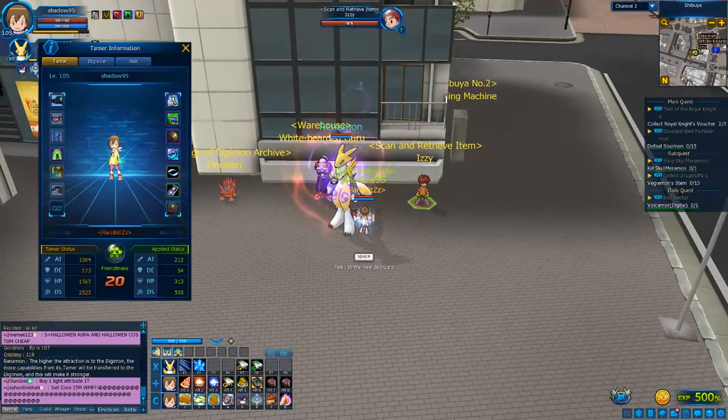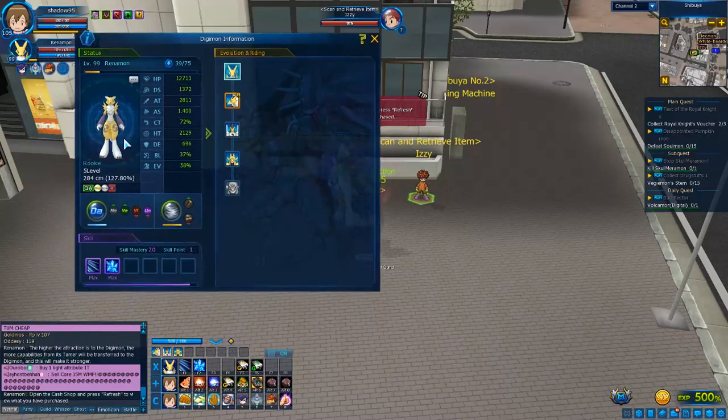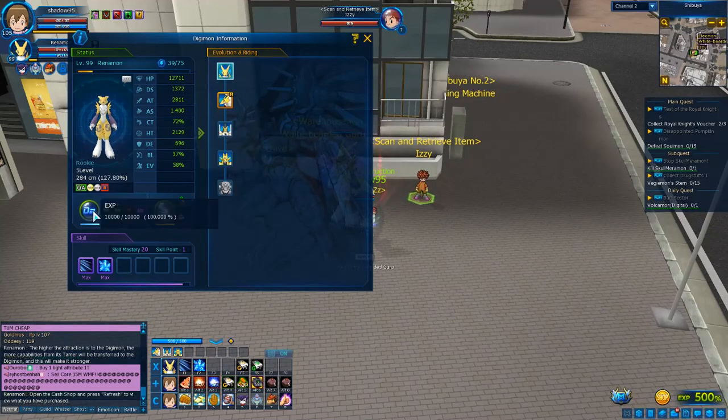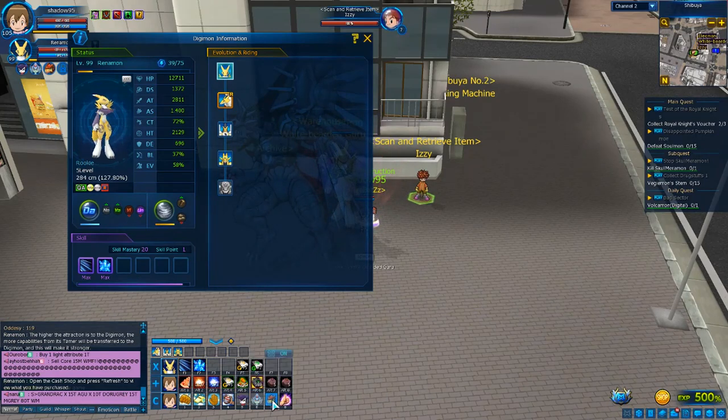So that's what I wanted to share with you guys. Make sure to check out other videos. If you increase your Digimon's attribute and element, your Digimon will be stronger and have a little more advantage, helping you gain a bit of extra stats — though not that much. You can remove it, but I do not recommend removing attributes from your Digimon because it will make your Digimon weaker.